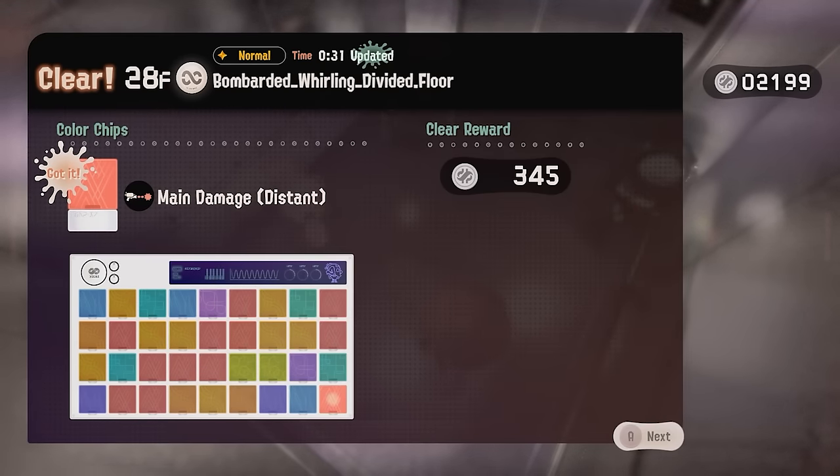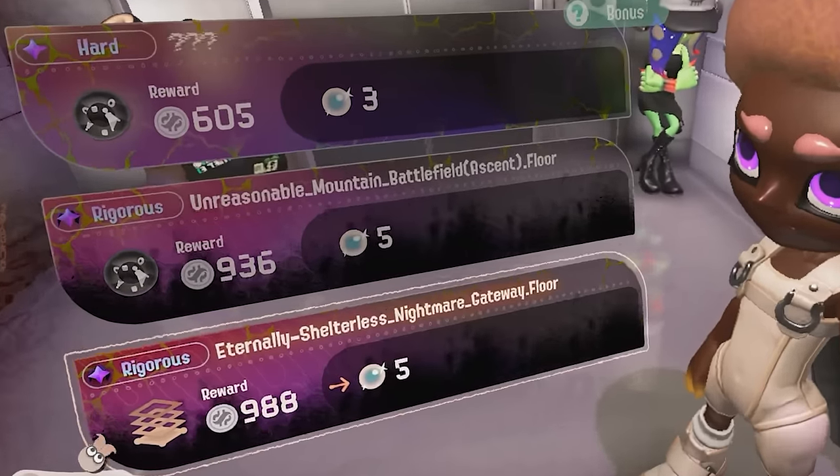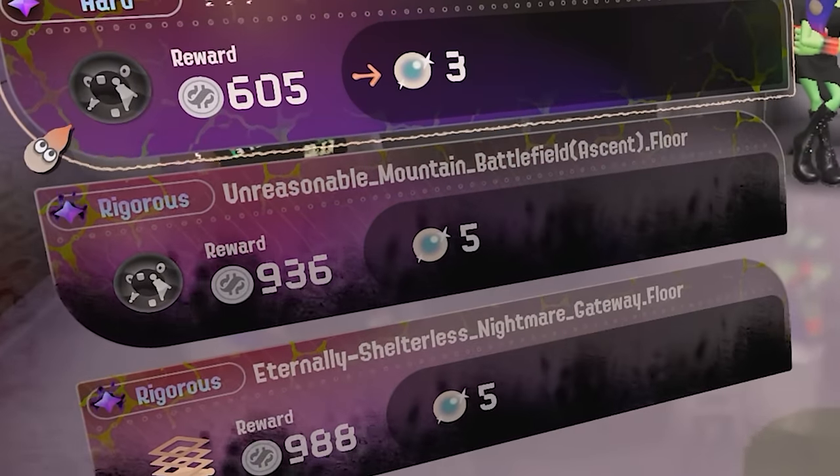If you max out all your color chips before reaching the final floor of the spire, the remaining floors will actually give you a few pearls based on their difficulty.